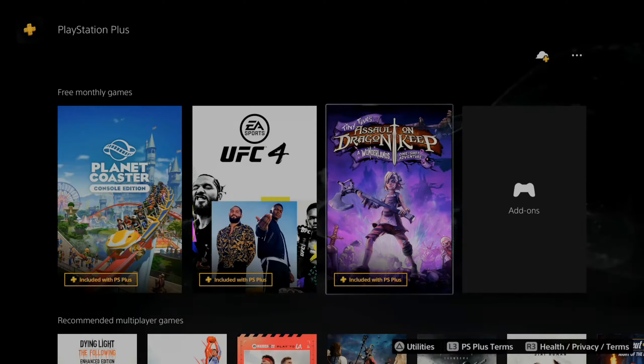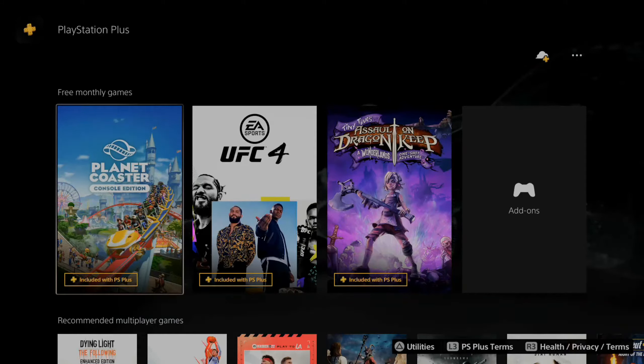So in the future, PlayStation Plus will show up on your home screen and it will be just to the left of the PlayStation Store. You can simply click on this icon right here, then go to PlayStation Plus and scroll down to free games for the month.